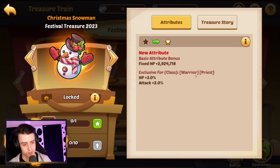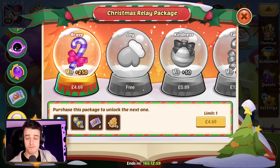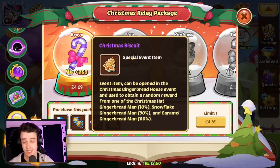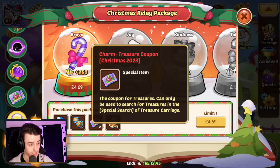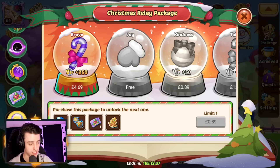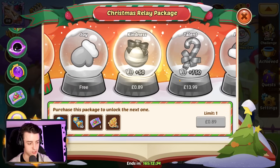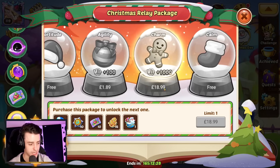The other new Christmas artifacts aren't great though, as sadly they're only giving HP and attack percentages, which isn't fantastic — and they're for warriors and priests only, so best avoided. The final part of this week's event is what spenders get: the Christmas Relay Package. This is pretty solid — it gets you loads of Christmas biscuits, not to mention biscuits for every $4 spent, Charm Treasure coupons for every $6 spent, scrolls, gems, and causes of transcendence. This is definitely worth picking up.